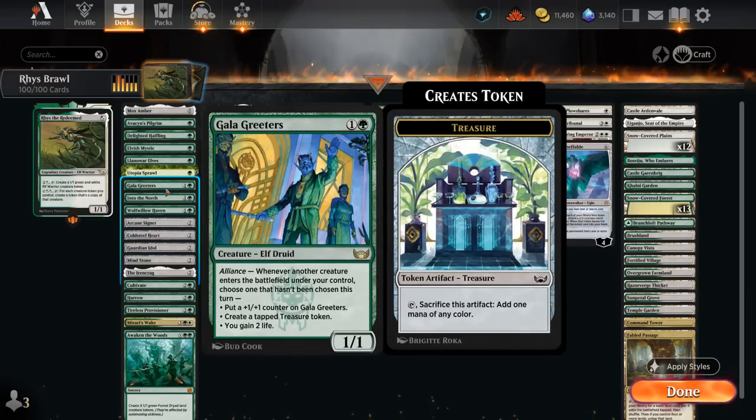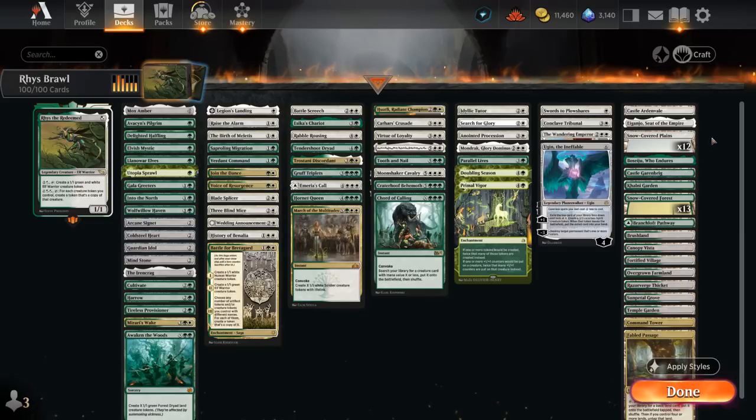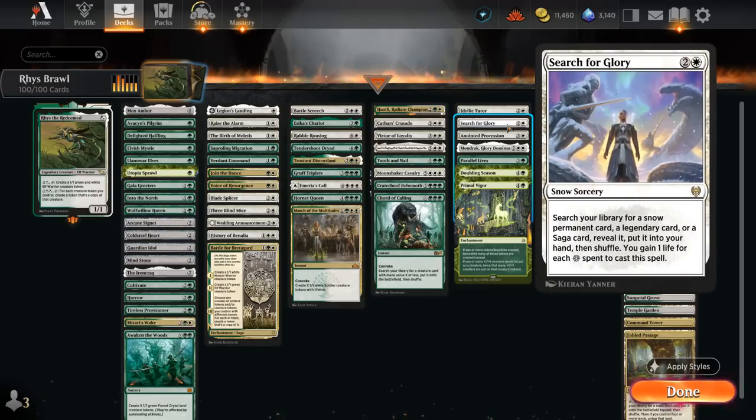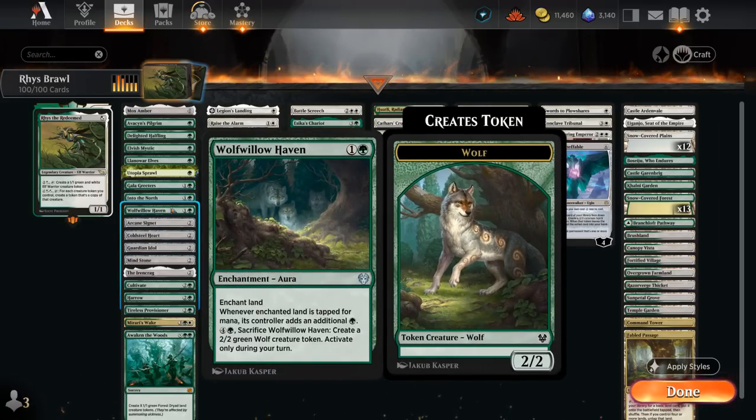Gala Greeters is pretty easy to enable in a tokens deck, especially if we can also make tokens during the opponent's turn — potentially gaining some life and picking up extra +1/+1 counters. Into the North can find a Snow-land and put it on the battlefield tapped, which is why we see all the snow-covered basics in the mana base. Search for Glory can potentially gain some extra life, and Wolf of the Haven enchants a land making extra green mana and can be sacrificed late game to make a 2/2 wolf token.